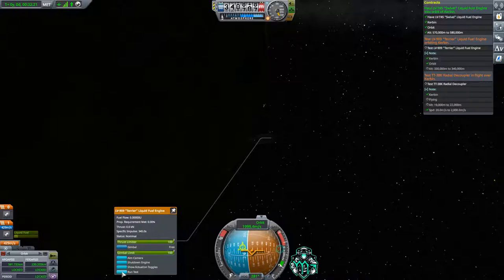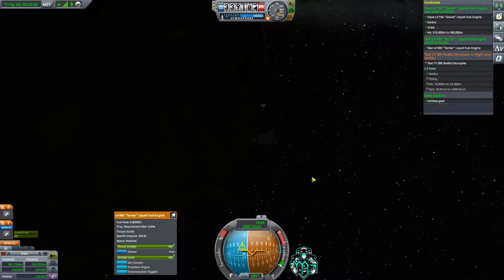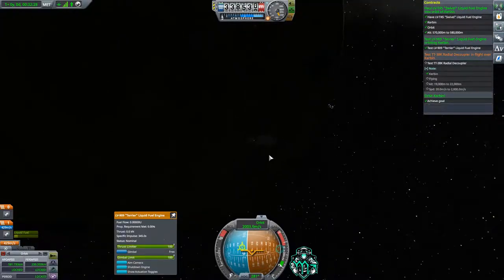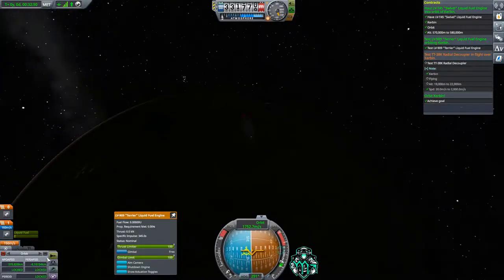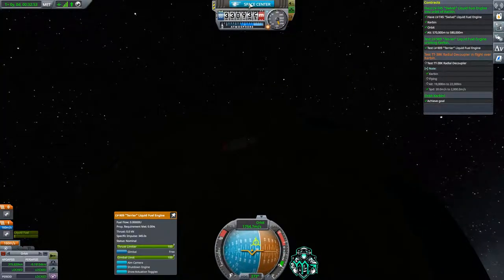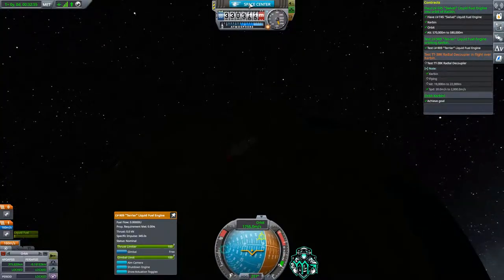We're coming up to it — and we're good! Now the next thing I'm going to do is, since we have enough fuel, start burning right here and bring our periapsis down so we're no longer in orbit — because I do not want to leave space debris. We've brought it down, so this will crash into Kerbin and we're good. We have accomplished that mission and can move on to the next contracts.